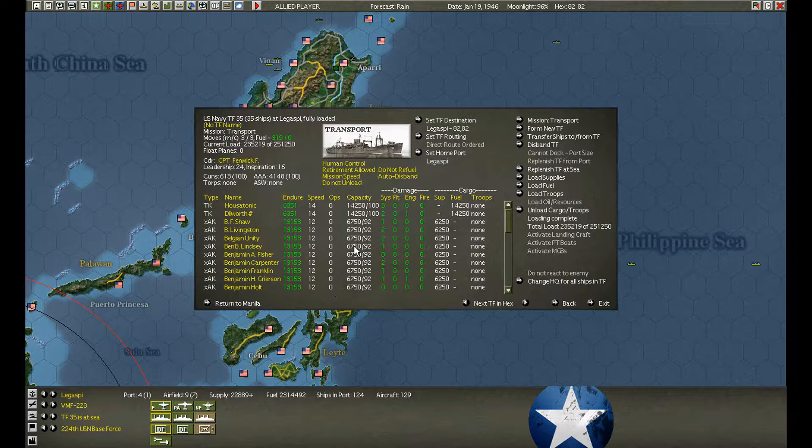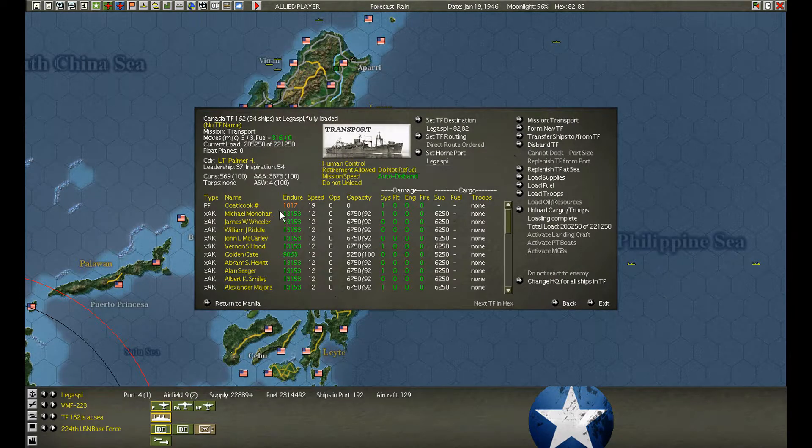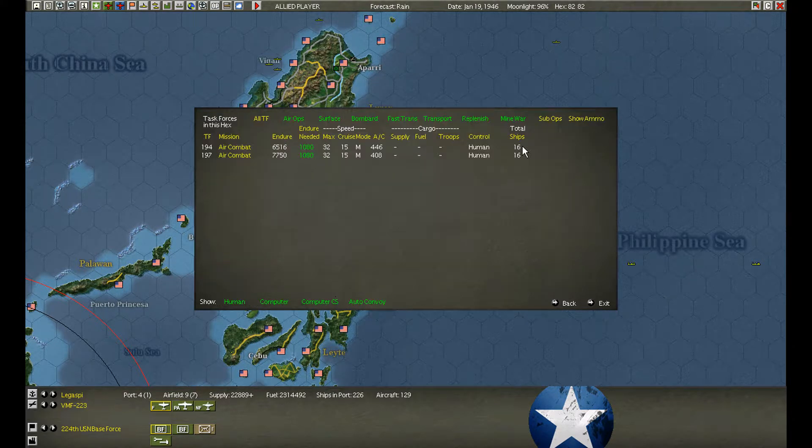Several transports have also arrived — that's what we want to see. The tankers — I put them here because I think I'm going to bring them to Japan. Let's disband these guys. And we'll repair these as best we can. Why does it show two air combat groups now when there are no two air combat groups in here?